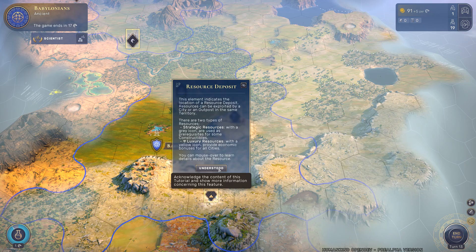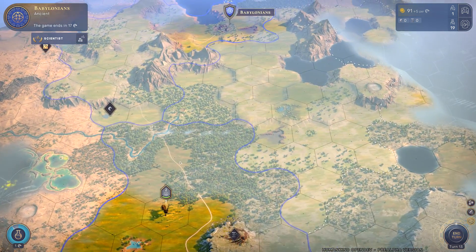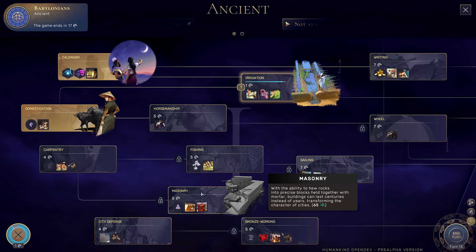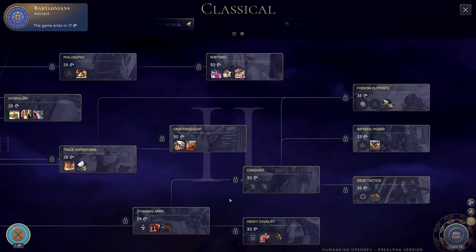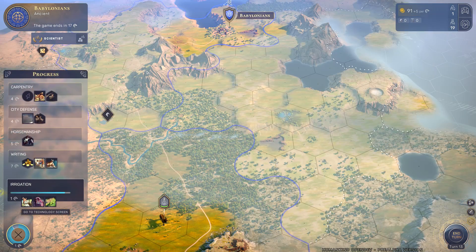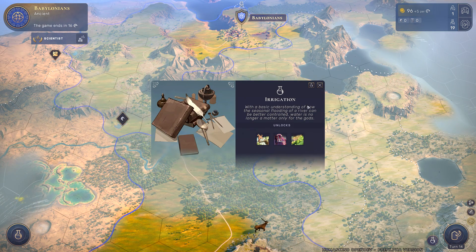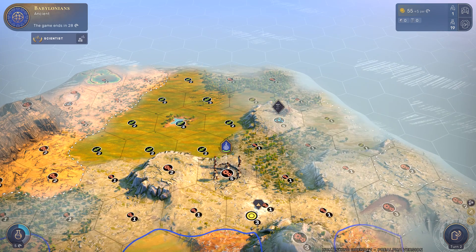As far as research is concerned, there's not much to say — it's pretty standard for strategy games. You have a research tree, make science per turn, unlock techs. It's a fine system and I have no problems with it. I'll show a bit of the tech tree, though only a small portion is visible since earlier and later eras are locked in this build.